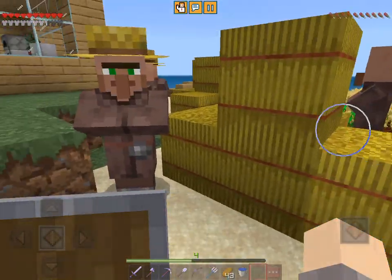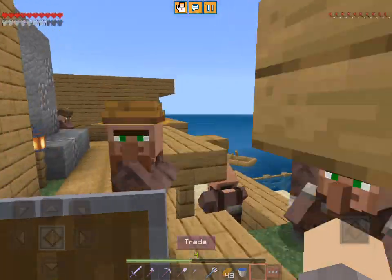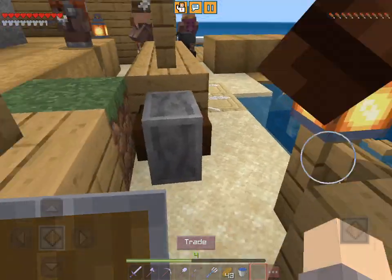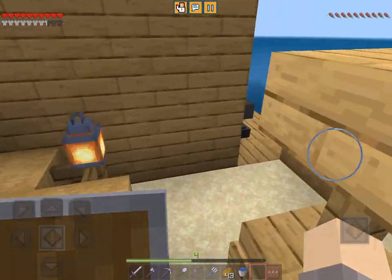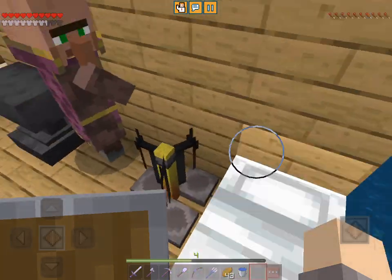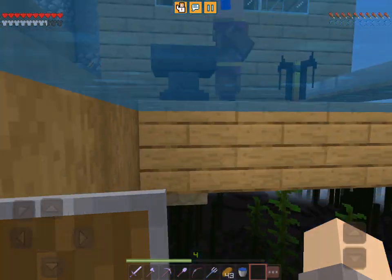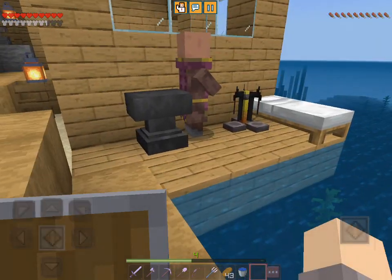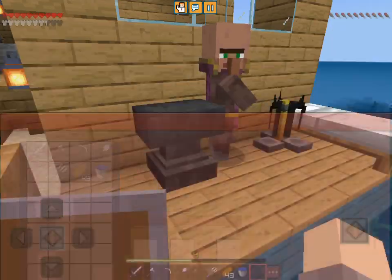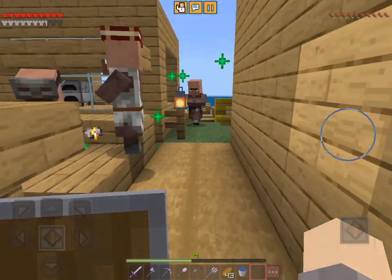Let's see — wow, I'm actually gonna ask what that island is, but it's probably constructed by these villagers. There are just so many villagers. Oh, look — holy crap! There's even a cleric, though I think he's kind of poor.